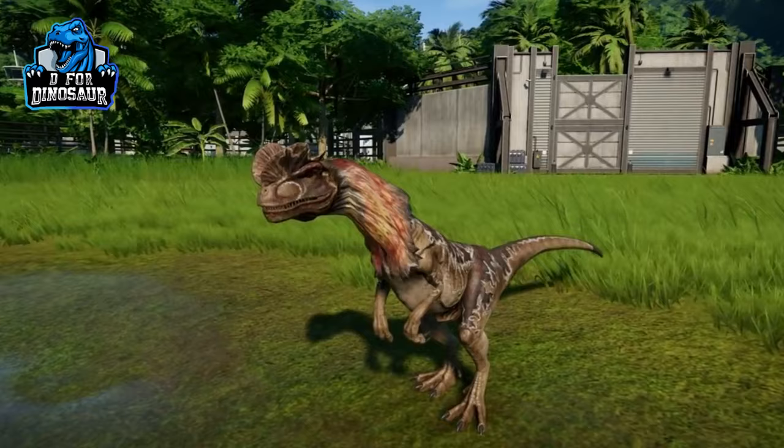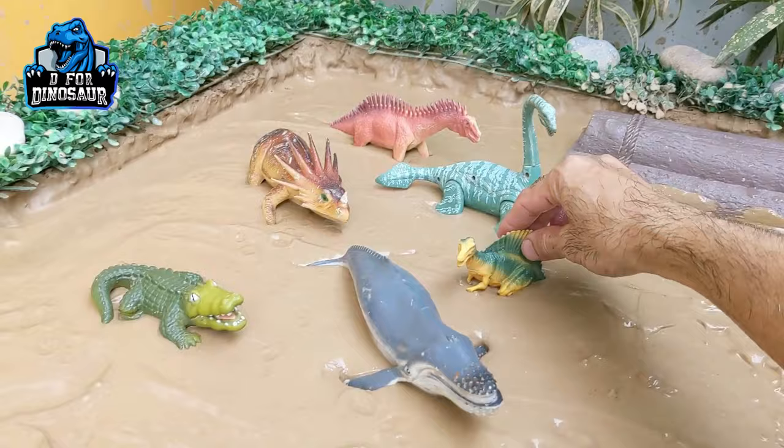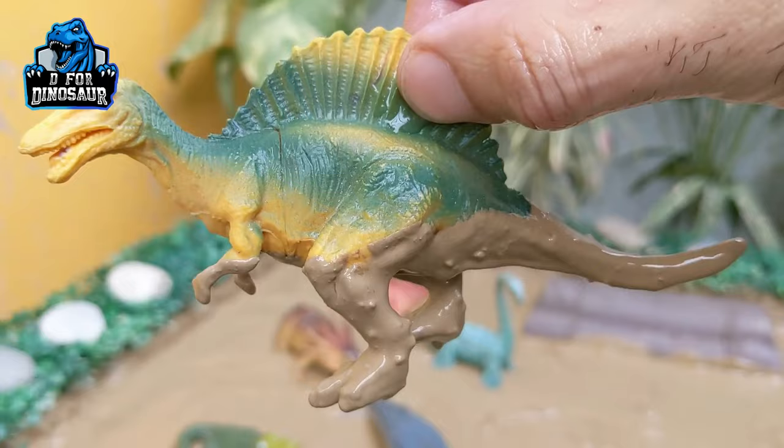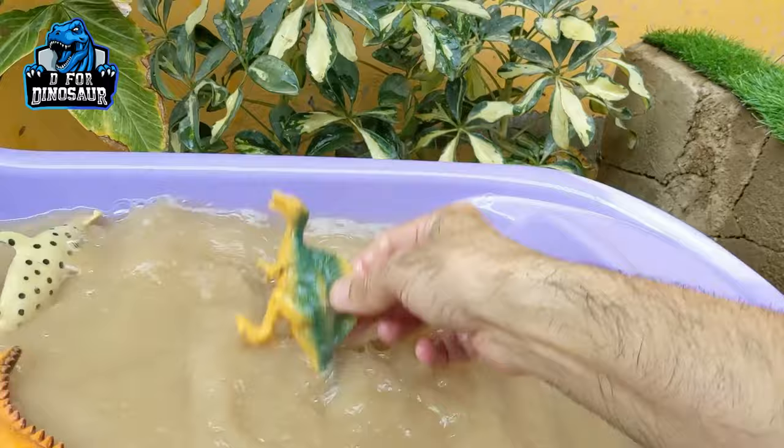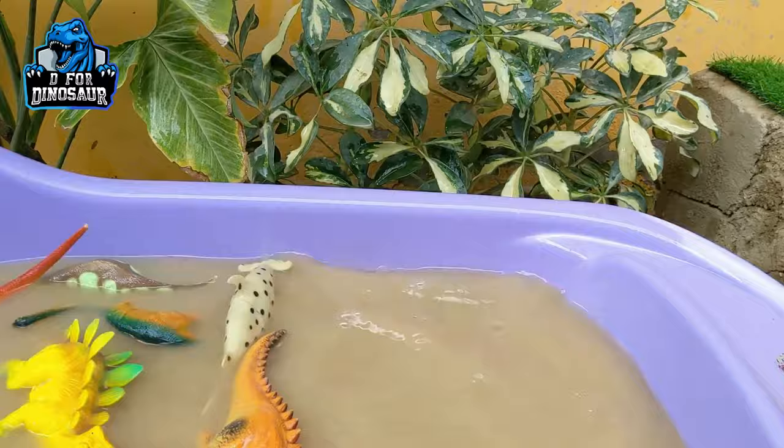Wow, and we have a lot of things here. Let's go for this Spinosaurus — another big carnivore dinosaur. This Spinosaurus has a big spike and they move with two legs. Wow, the big dinosaur! Let's make him clean. Here we go, Spinosaurus!